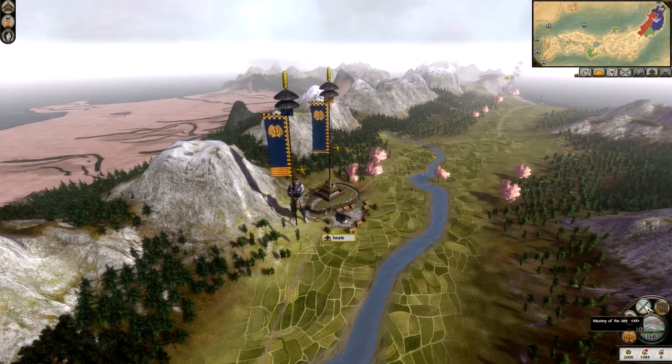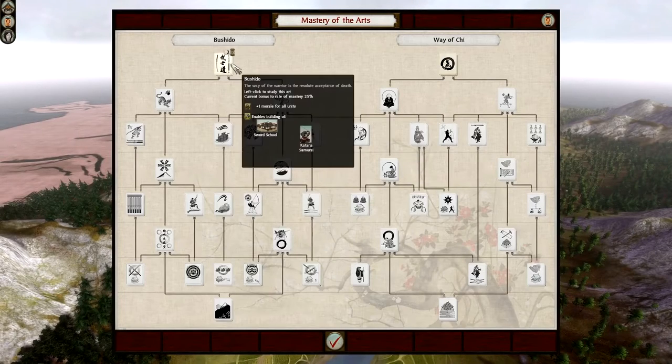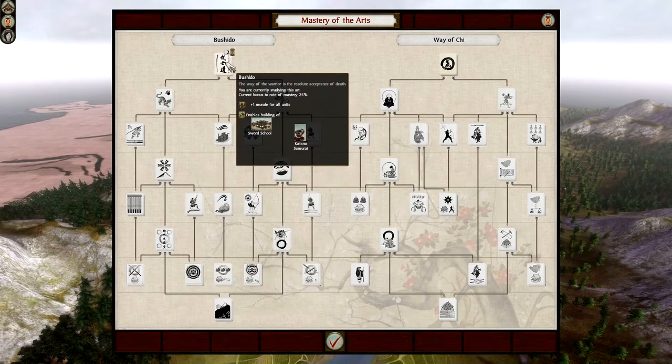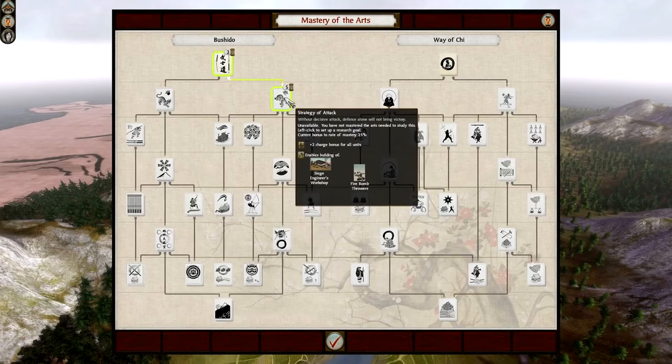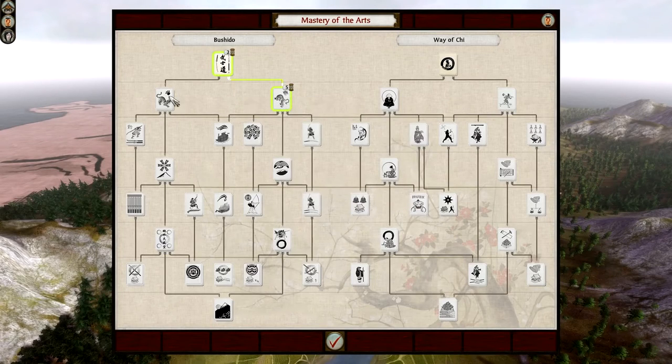If I click this tab here, we have the Mastery of Arts. Bushido covers all military things. For example, clicking this one shows that in two turns I will learn Bushido — the Way of the Warrior — giving plus one morale for all units. It also enables me to build a sword school, which lets me recruit Katana Samurai. Once I get that strand, I can go for strategy of attack, which gives a siege engineer's workshop, firebomb throwers, and a plus two charge bonus. Combined with the Date's existing charge bonus, this can make charges devastating.